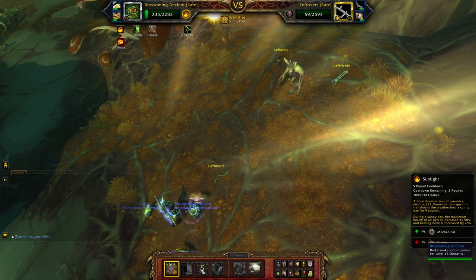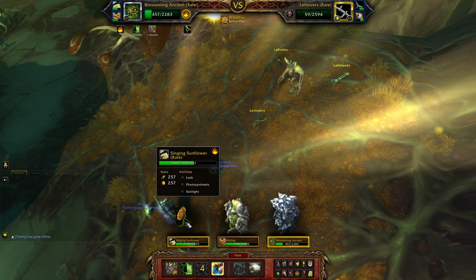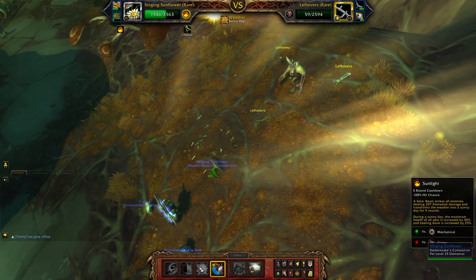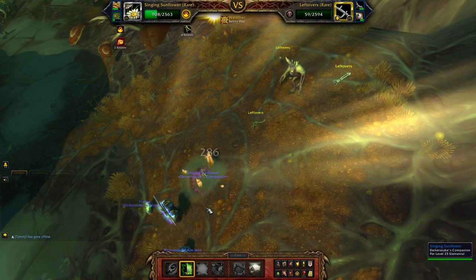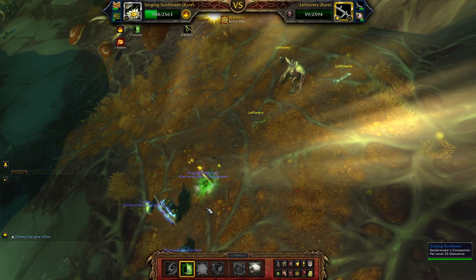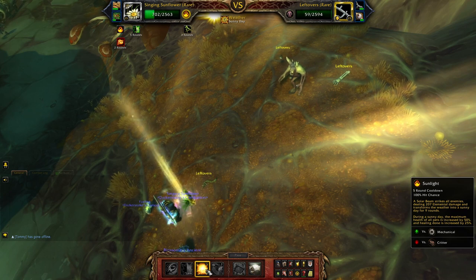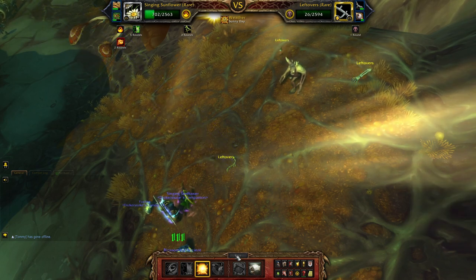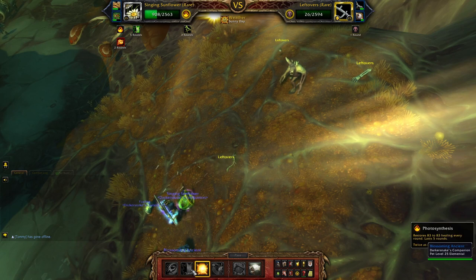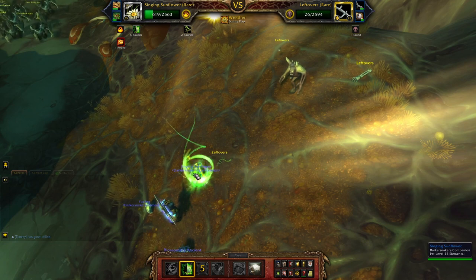A crit is painful — that's so evil. Sunlight, then Photosynthesis and Sunlight again. As we wait for the pet to die, we use Photosynthesis again just to refresh it.